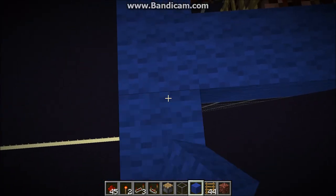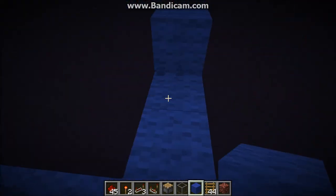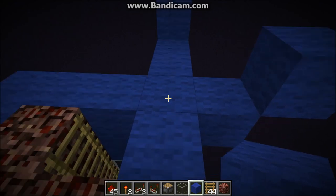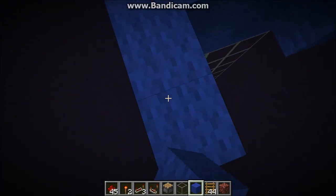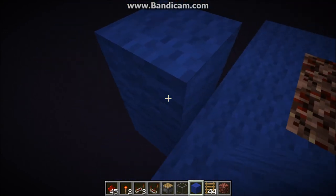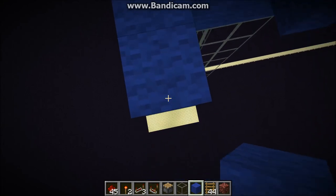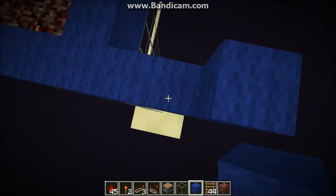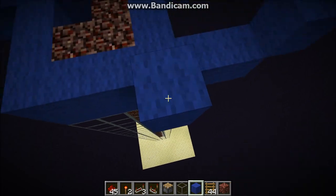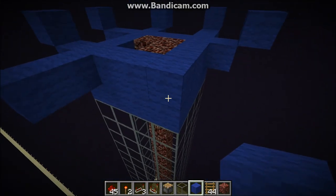The basic shape of the funnel is a pretty simple pattern. You come out 2 blocks and then up one on one side of the corner, and on the other side you come out one block and then up one diagonal. Do the same thing for all 4 corners, rotating it around. Each layer will be getting bigger, so by the end of the funnel it will be up to a 12x12 area. That's why you want water below if you're in survival — it's too easy to fall.